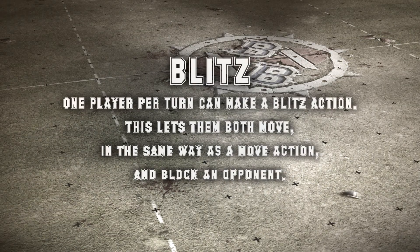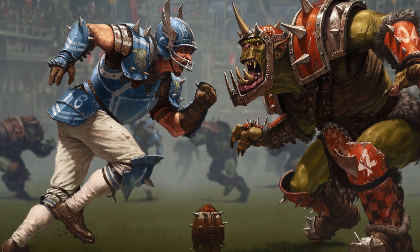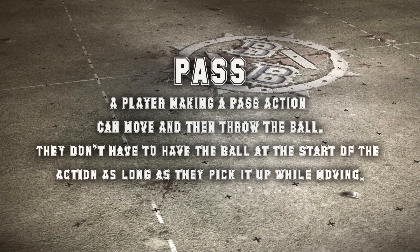Blitz: one player per turn can make a blitz action. This lets them both move, in the same way as a move action, and block an opponent. Pass: a player making a pass action can move and then throw the ball. They don't have to have the ball at the start of the action, as long as they pick it up while moving.